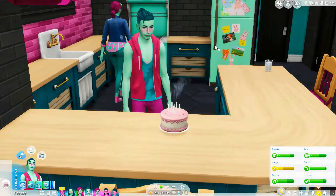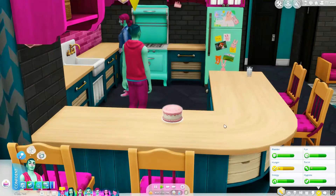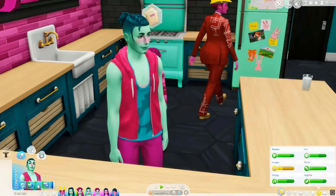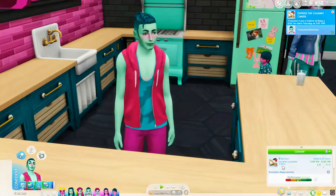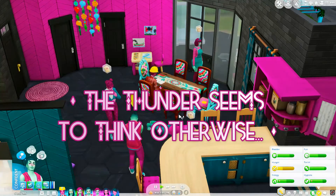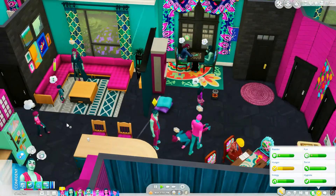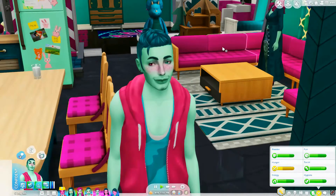Turk's final trait is neat and he is responsible — awesome! He's looking great. I can't believe he's a young adult. Let's have him join the culinary career. I don't know if I'm in a huge rush to move him out since we have enough space for baby number 10 and don't need any more babies for a little while. I'll leave him around to help out and make some money, and give him a makeover later when I age up Florite.